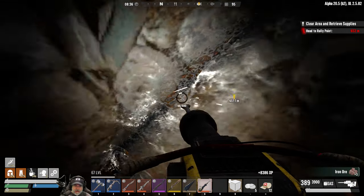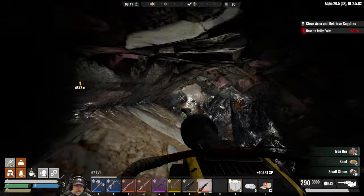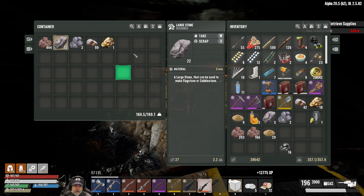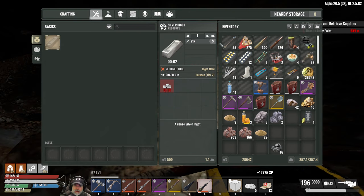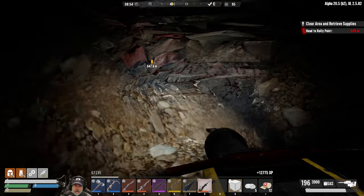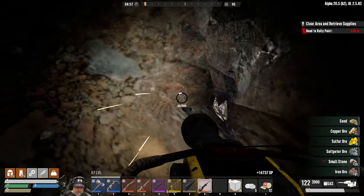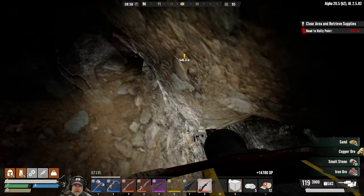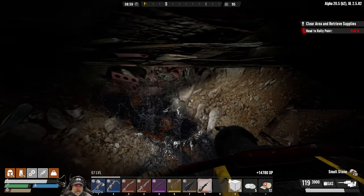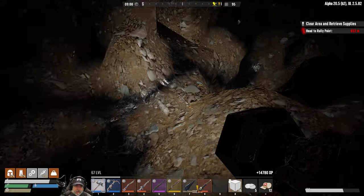Sounds like we got a screamer outside. Roberta's maxed out and I am just about maxed out too. I'm gonna get just a little bit more here - is that titanium? No, that's lead. That's about all I'm gonna get right now because otherwise I won't be able to move very well. Let's find our way back out of here and we'll head back up and get the iron smelting.